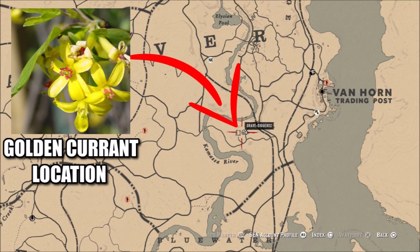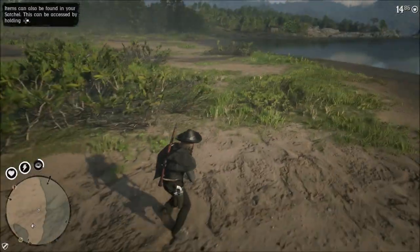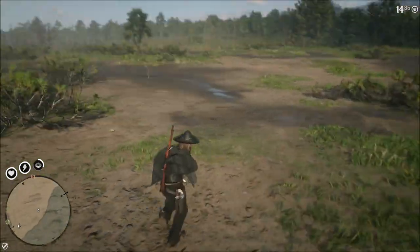These two items can be found anywhere in the game. Toads can be found around any ponds or creeks — you can even find toads around Valentine on the Dakota River — but I like to find these toads down here in the marshlands between Van Horn and Saint Denis.